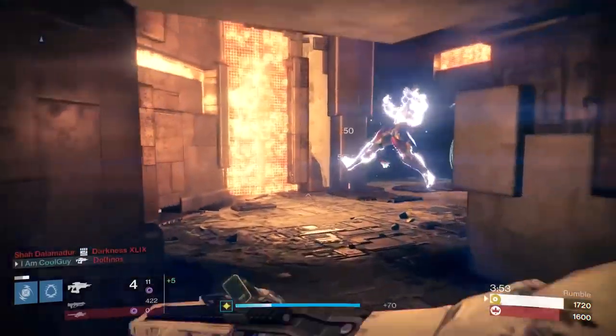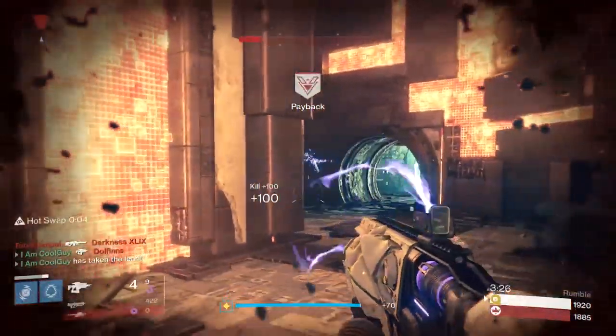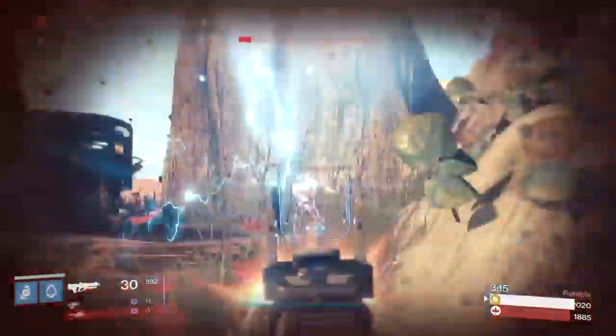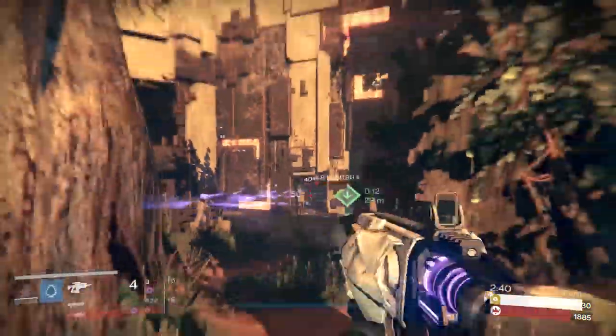With fusions we know that they have a charge time and they shoot out a burst of energy, and that burst holds seven projectiles. They travel in a cone pattern out of your weapon as they make their way towards your target. In 2.2 they got increased stability base stat by 40% across the board, and lower stability fusion rifles are affected more than higher stability ones.